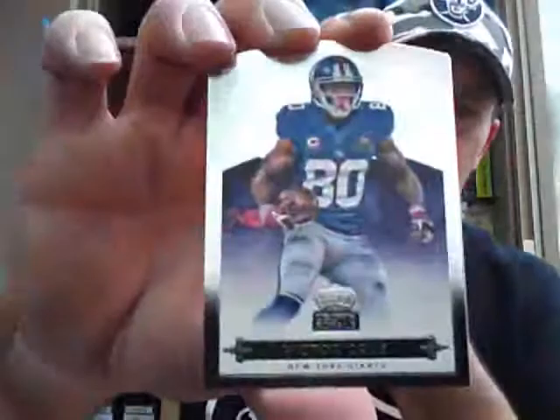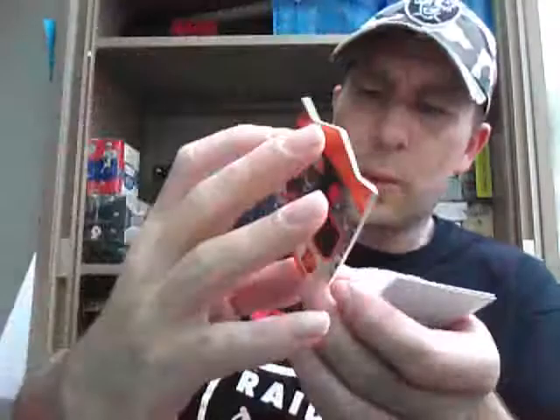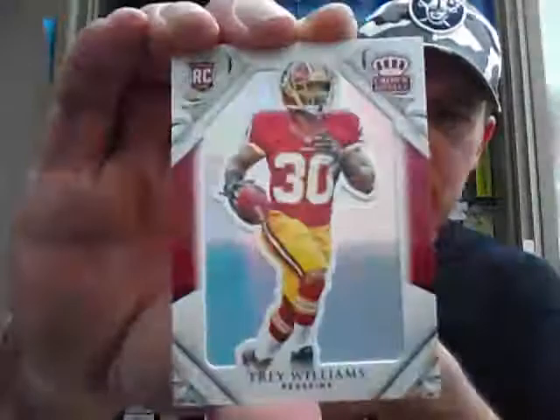Base of Victor Cruz. And Teddy Bridgewater. Demarius Thomas Ribbon card. Rookie Royalty Jersey — copper version — Duke Johnson for the Browns, numbered to 199. Trey Williams Rookie for the Redskins, unnumbered. Last one for that box.